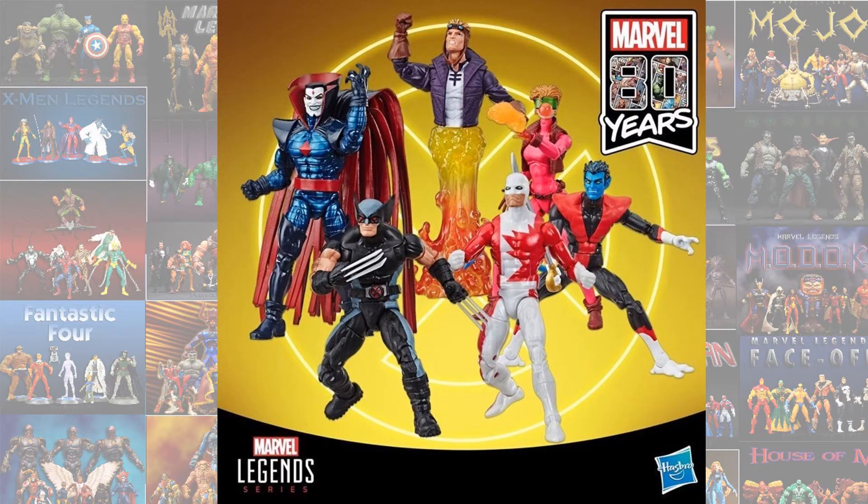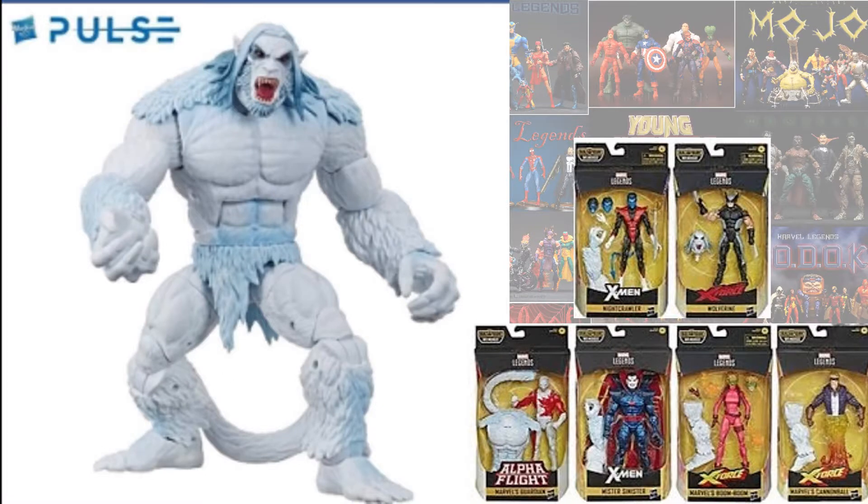The next one is the Wendigo Build-A-Figure. To build Wendigo you needed to buy Nightcrawler, X-Force Wolverine, Guardian from Alpha Flight, Mr. Sinister, Boom Boom, and Cannonball. Cannonball was the disappointment here because they did not give us alternate legs for that body.